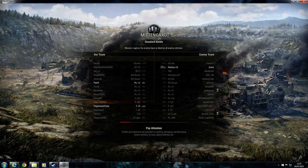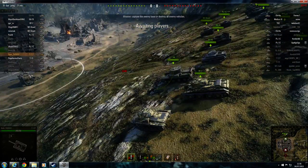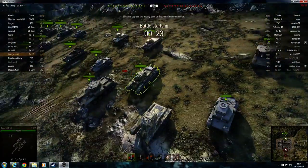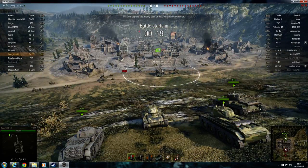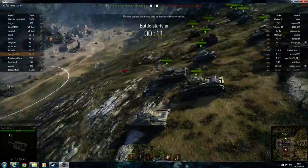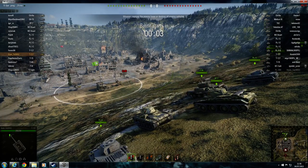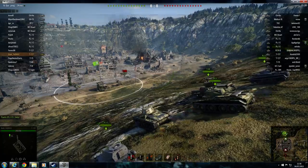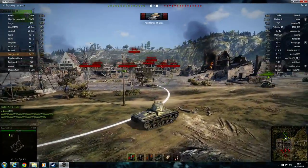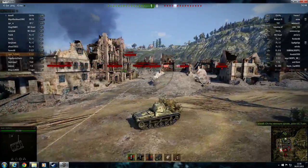It's a tier 3 game — I don't need premium ammo for this. The T-127 is pretty decent. I might have got this map before. As I run down the hill everything on both sides gets spotted, so you don't want to hang around — charge forward and hide behind one of the wrecks. I'm on the left team but I'm cutting across to the right because that's normally where I fight.